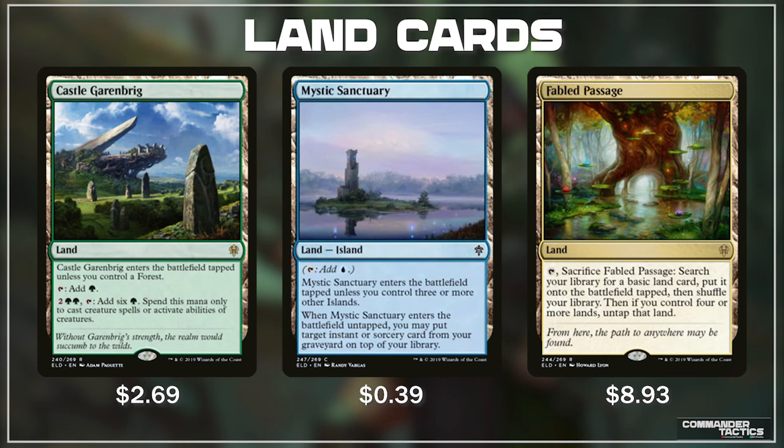Mystic Sanctuary enters the battlefield tapped unless you control three or more other islands, so this is most likely going to be in a blue-heavy deck. When Mystic Sanctuary enters the battlefield untapped, you may put target instant or sorcery card from your graveyard on top of your library. If we are playing flicker decks and find a way to blink Mystic Sanctuary, we can return as many instants and sorceries as we want. I think this card will definitely find a busted use as a value recursion engine in a mono-blue deck.